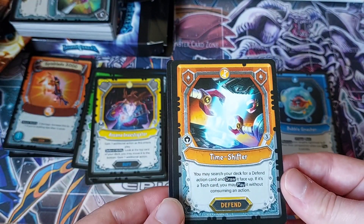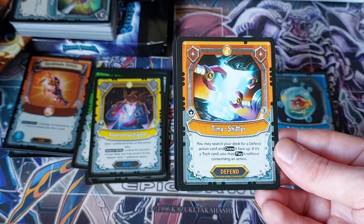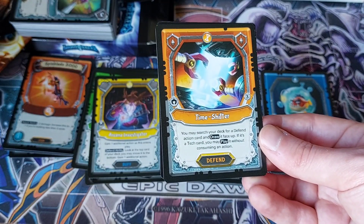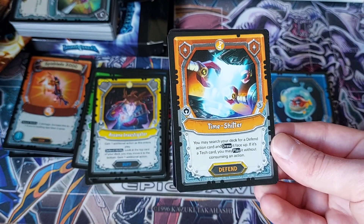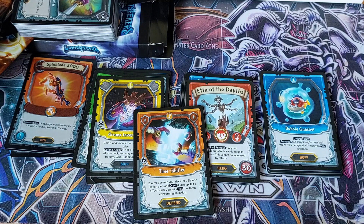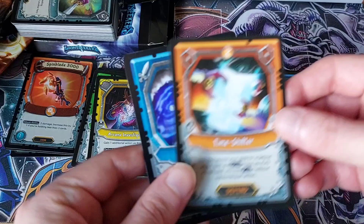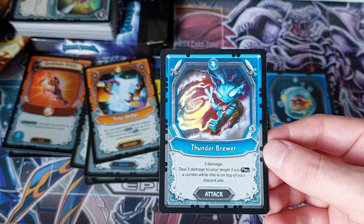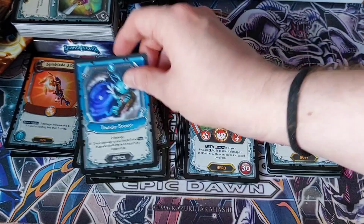We've got Time Shifter: you may search your deck for a defend action card and draw it face up. If it's a tech card, you may play it without consuming an action. So basically, play a tech defend card for free from your deck — that's really good. It also has the utility of using it for other things if your deck is a mix. That is a really good card. And the final card in the final pack is Thunder Brewer: three damage, deal three damage to your target if you play a combo while a wireless card is on top of your discard pile. The rare was Time Shifter — it looks like it's the card before the holo. A nice rare to have, a pretty good card.